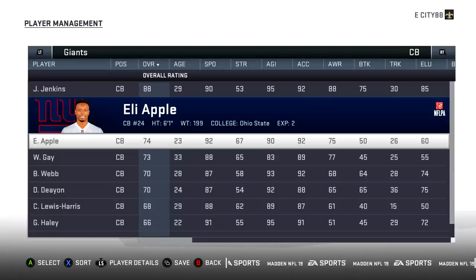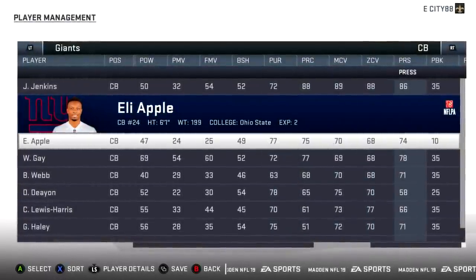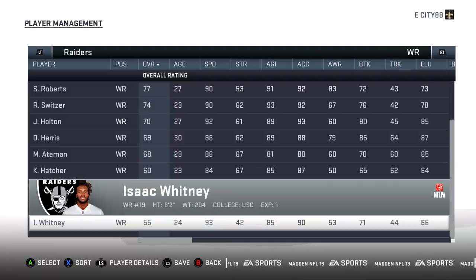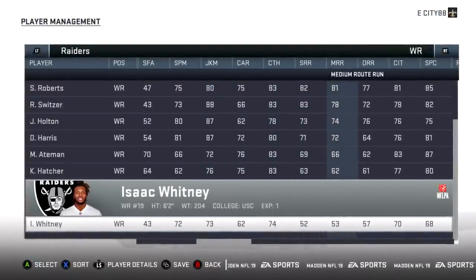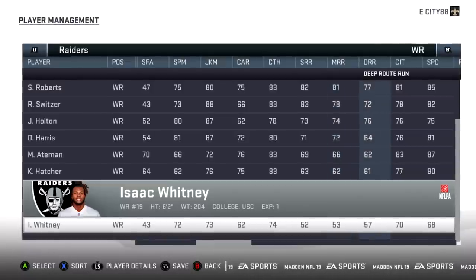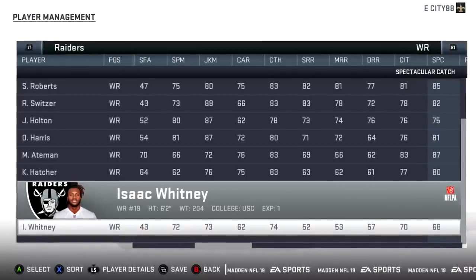Madden 19, Eli Apple's third year in the league. He's down to a 74 overall — he keeps dropping. His speed is 92, agility is 90. His man coverage is 70, zone coverage is 68, and his press is 74. His opponent for the Raiders is Isaac Whitney, 55 overall — they keep getting worse. His speed is 93 though, which is pretty good. His catch is 74, short route run 52, medium route run 53, deep route run 57, catching traffic 70, and spectacular catch 68.